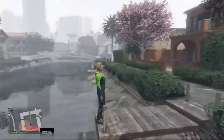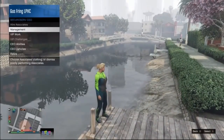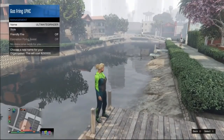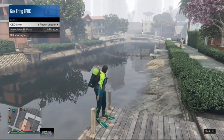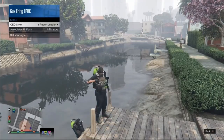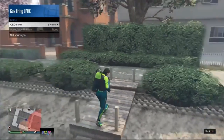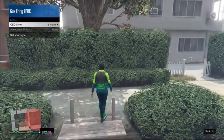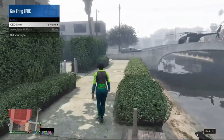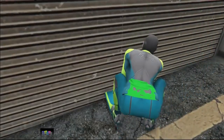To duplicate your air tanks, open your interaction menu, click on CEO, scroll down to Management, then Style. Simply go once to the right and your character will drop the air tank. Keep going right-left, right-left on the d-pad and you will duplicate your air tanks like crazy.